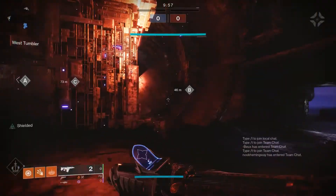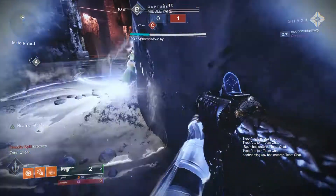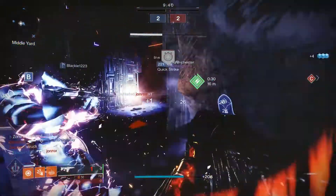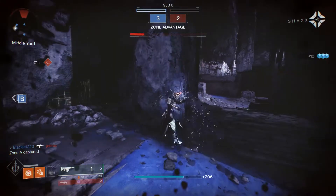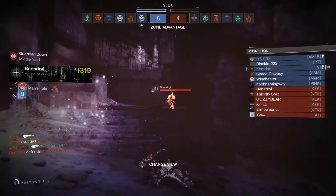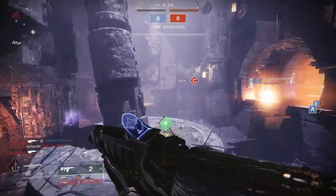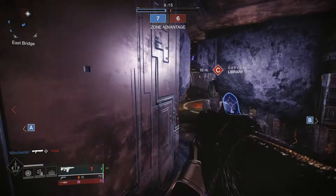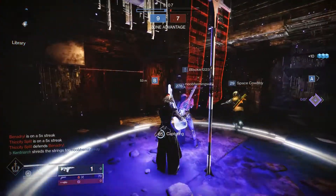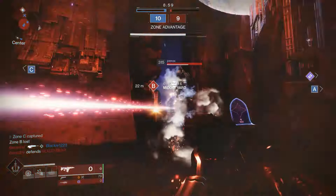How does Bastion fare in PvP? This fusion rifle only takes one burst to kill and actually has some pretty decent range, as seen in the clip right here. However, you will need to take some time to practice with this weapon. It has some drawbacks — you absolutely have to learn the range, and if you don't kill that guardian in the first burst, you are basically a sitting duck. The charge time is pretty wicked, so you have to think ahead and in most cases pre-charge before engaging opponents. Once you learn how to handle those drawbacks, this gun can be pretty lethal and a nice change of pace from your typical shotgun. Just like in PvE, I give Bastion the Triple F rating of A-tier in PvP.